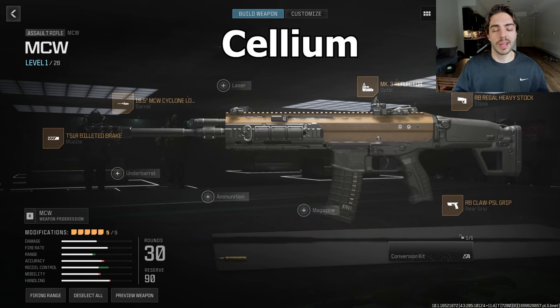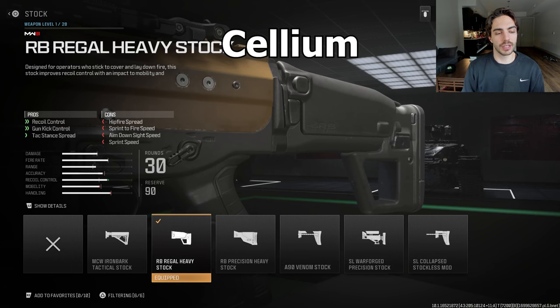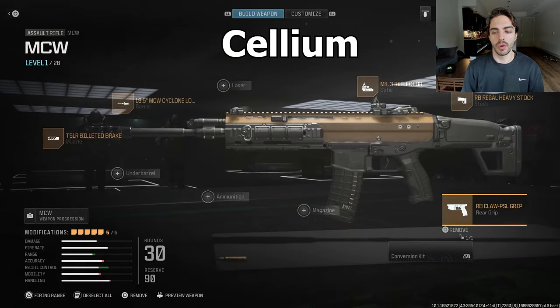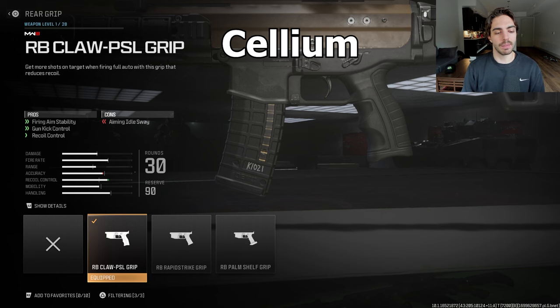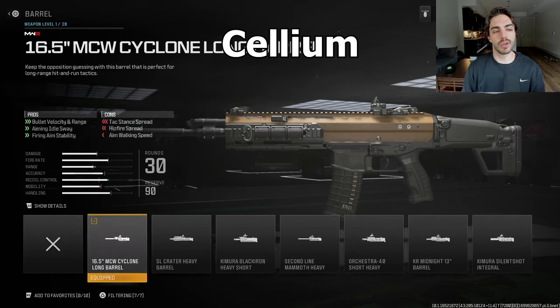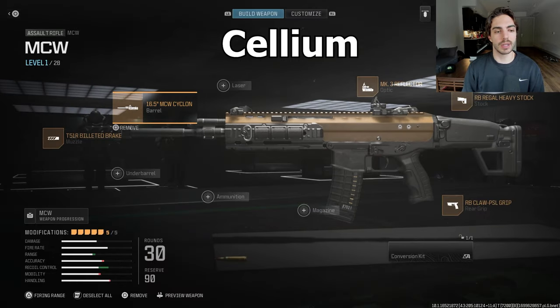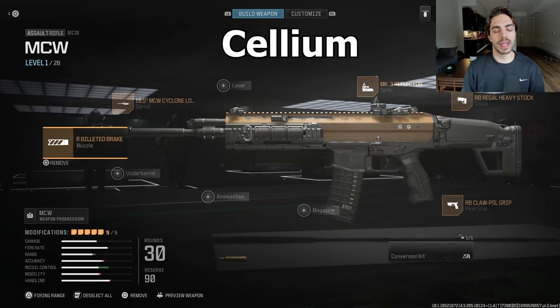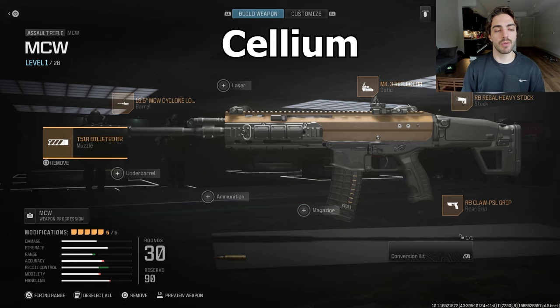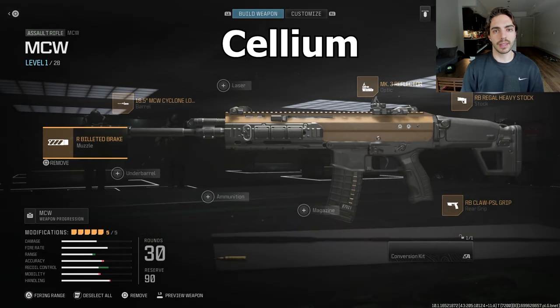Moving on to the MCW — this is Cellium's class. MK13 reflector, and he's using the Regal Heavy Stock for recoil control and gun control. For the rear grip, the RB Claw PSL grip for firing aim stability and gun control, really making it a laser beam. He's running the 16.5-inch MCW Cyclone long barrel — pretty much everyone is running this, so it's the staple barrel for the MCW. And lastly, the Billeted Brake for massive vertical recoil control.